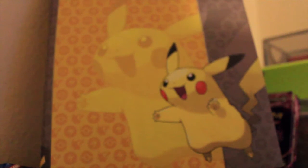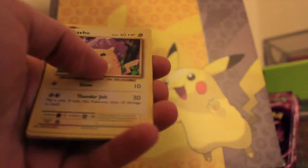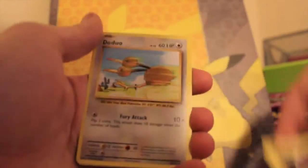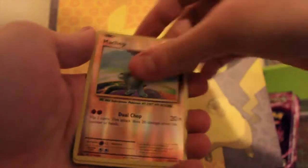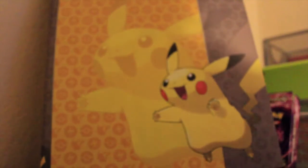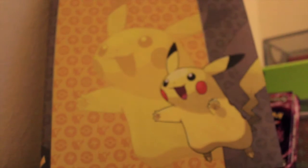I really like that Blastoise — I need the Venusaur one now and I'll have the three main starter EXs. We got Pikachu, Doduo, Ponyta, Oddish, Machop, Poliwrath holo — that's awesome, I actually don't have that one! My camera's about to die so I'm trying to do this fast. One EX, one holo out of three packs — not bad.